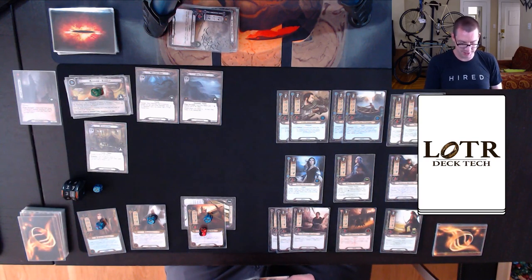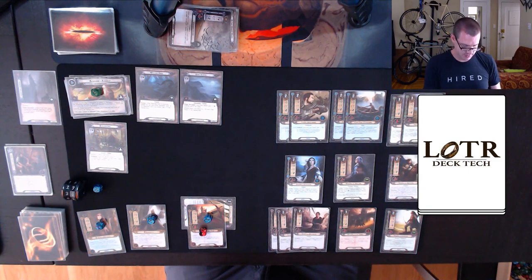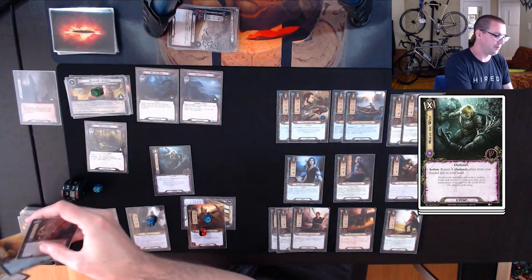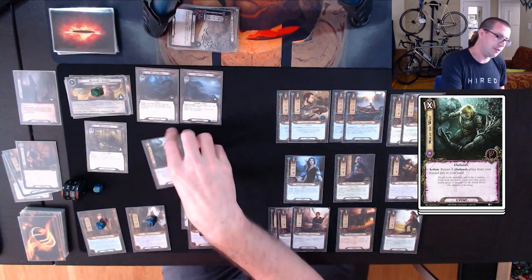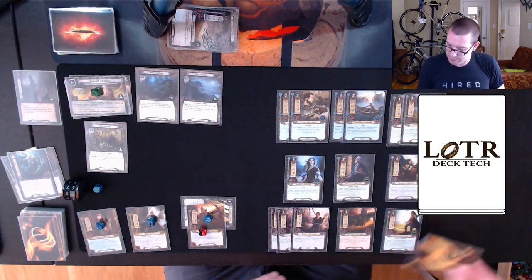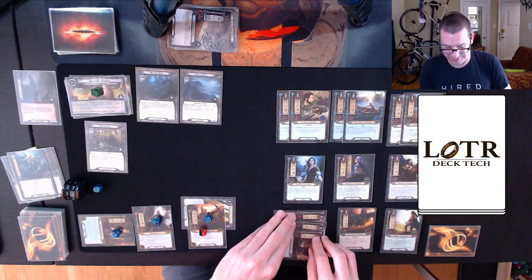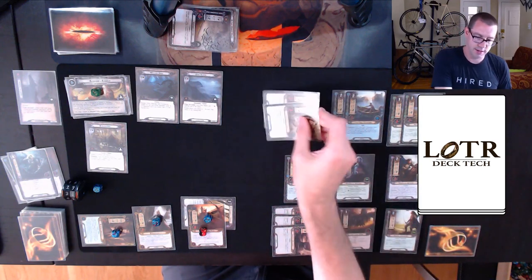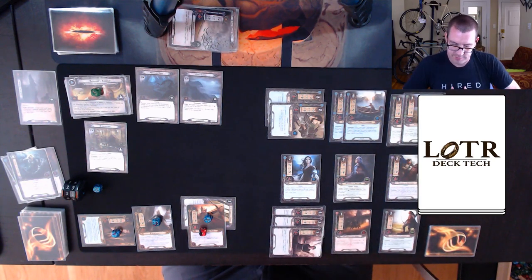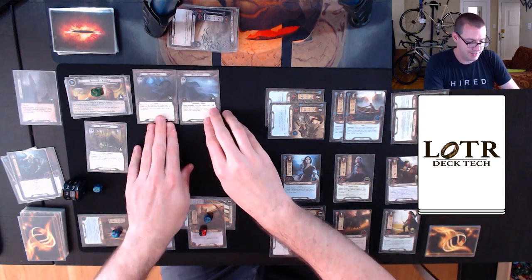I have one Outlands ally in my discard pile. Let's go to the quest phase. I'll spend one for a Men of the West, which lets me pull Hunter of Lamedon back into my hand. Committing 16 to the quest, up against five in staging — that becomes roughly 16 vs. 8. I reveal a card that surges, and with 16 up against 8 total, I make 8 progress.